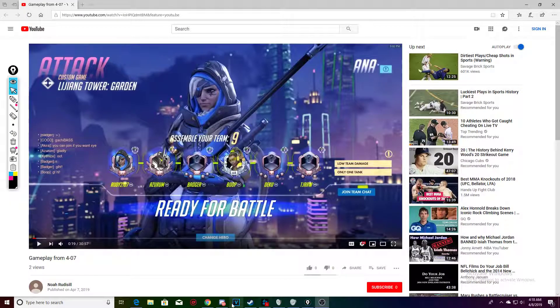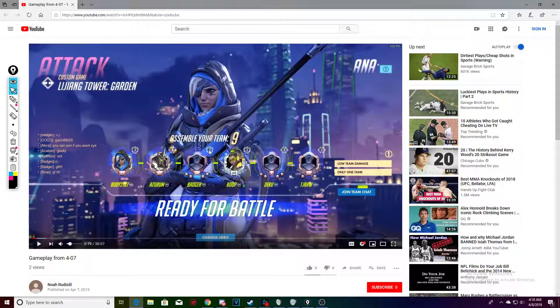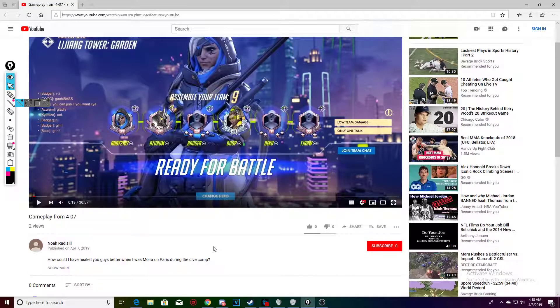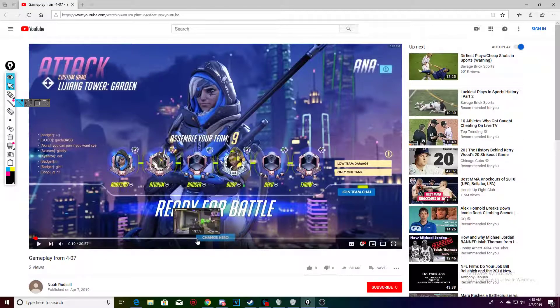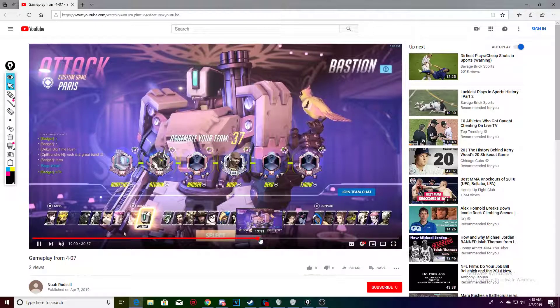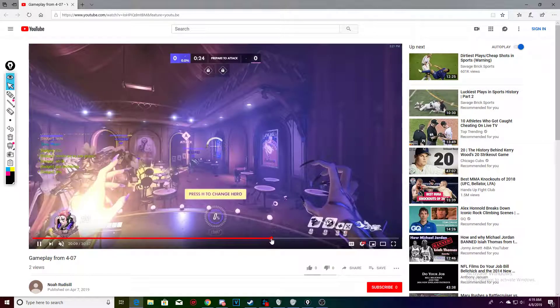Let me check to make sure you hear me. I'm going to be multitasking in this one but I wanted to get this out of the way. How could I have healed you guys better when I was Moira on Paris during the dive comp? This should be an easy question. I'll skip to that one directly and then I'll go through everything else you could have done differently. I had you playing Moira because I knew you couldn't position around the shield if they did have a bunker — I was expecting the bunker. I know you don't know any positions for Ana on first point of Paris.